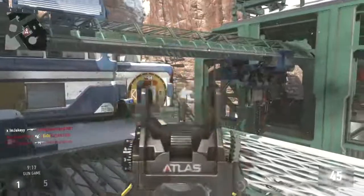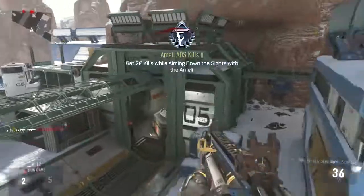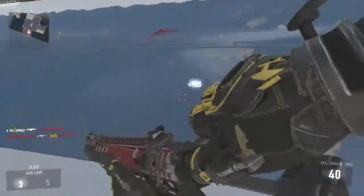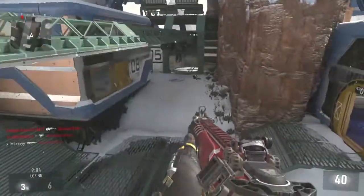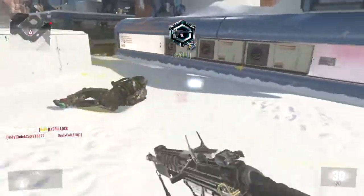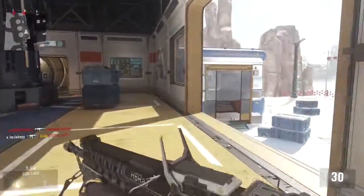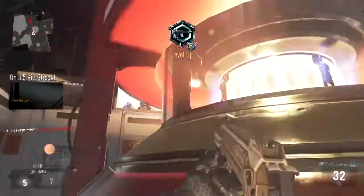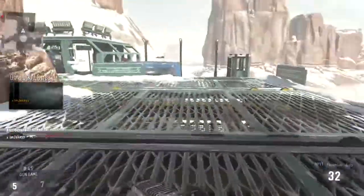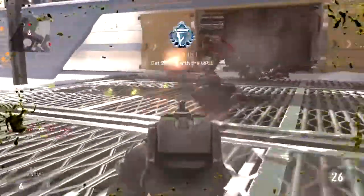Hey guys, it's Jake here and today I've got a Call of Duty video regarding lag in games, specifically if you are from the EU. Since the release of Atlas Gorge and when it was put into normal rotation, the connection in public matches dropped for me. I used to always get four-bar connection lobbies, but since Gorge went into normal rotation, every single lobby I go into during the evening is a three-bar connection game.